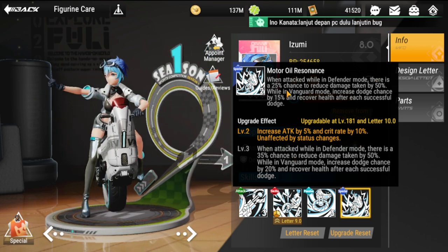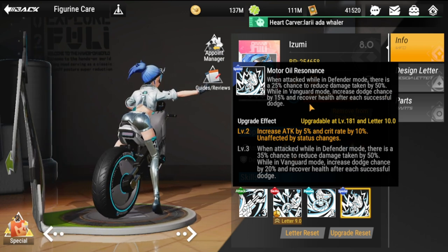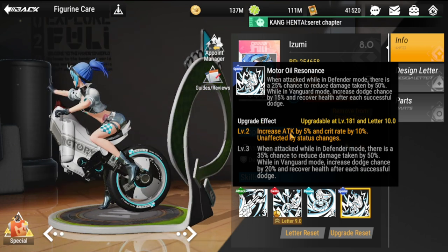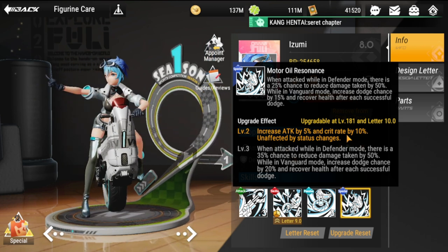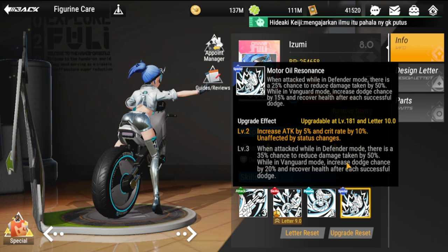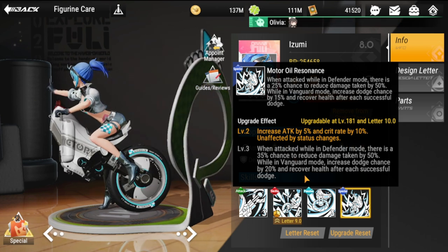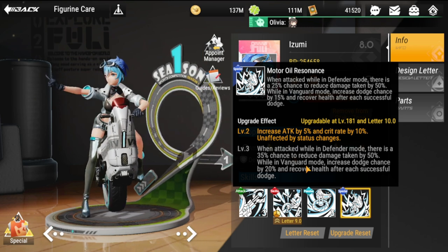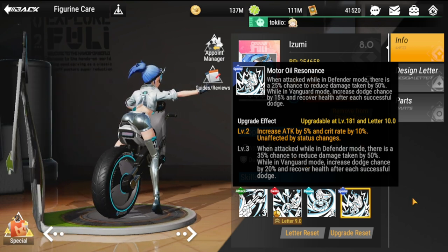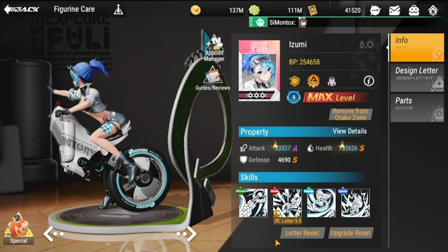Her special skill is Motor Oil Resonance. When attacked while in Defender mode, there is a 25 percent chance to reduce damage taken by 50 percent. While in Vanguard mode, increases dodge chance by 15 percent and recovers health after each successful dodge. At level two: increases attack by 5 percent and crit rate by 10 percent, unaffected by status changes. The Defender mode damage reduction chance increases to 35 percent and dodge chance in Vanguard mode increases to 20 percent. So aside from dishing a lot of damage, she has strong defenses and some health regeneration in her kit.